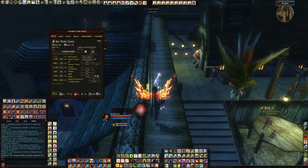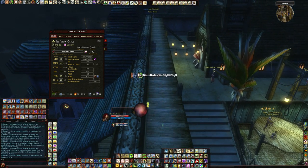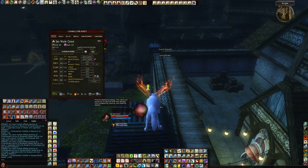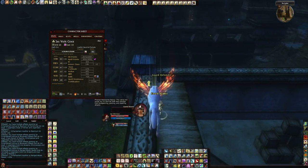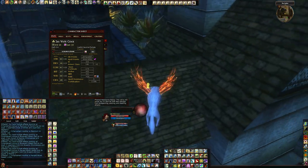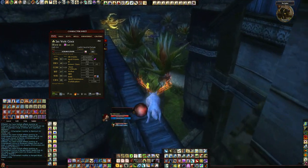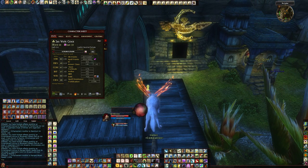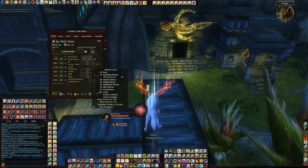Now, my stats. Saves aren't horrible — they're not great, but in Reaper they go up quite a bit. My PRR is decent — hits about 250-ish in Reaper with Blitz going, so it's not too bad. Decent amount of saves. My Dodge is good.